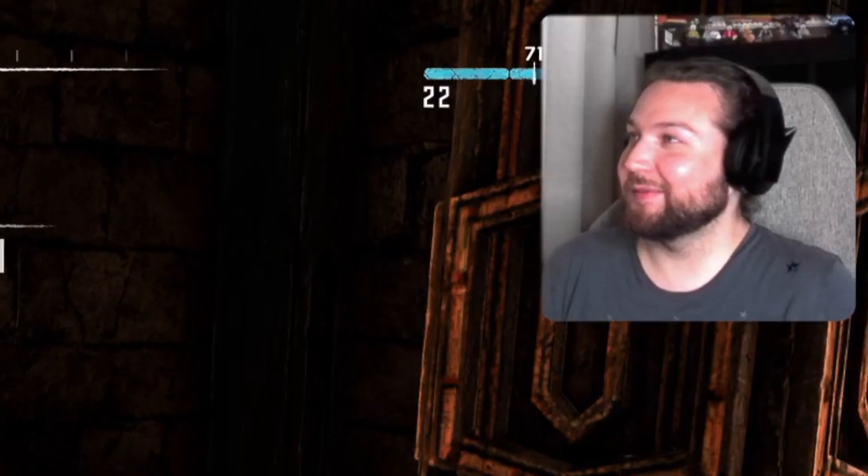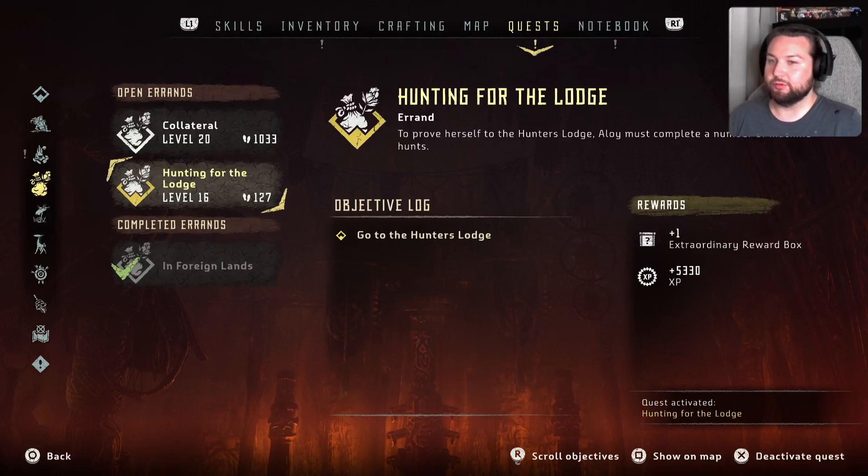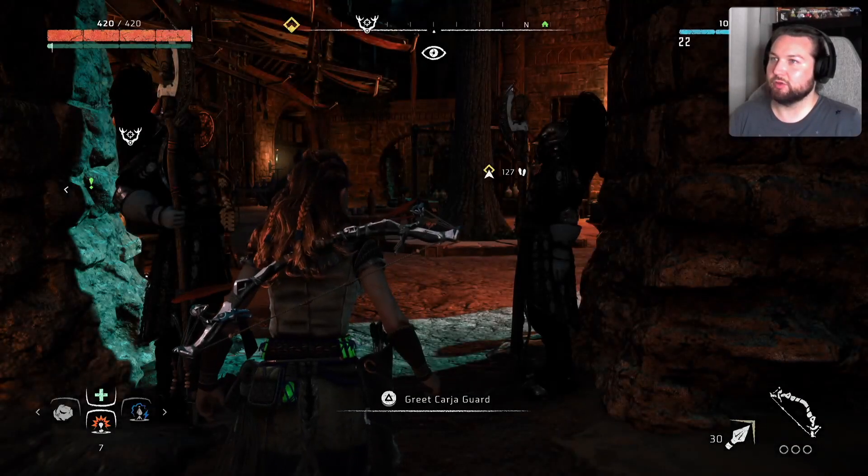So we can do 'Hunting for the Lodge' — to prove yourself to the Hunter's Lodge you must complete a number of hunts. We need to be level 16, and with that we get a bit of XP. It's very close by so we can do that.